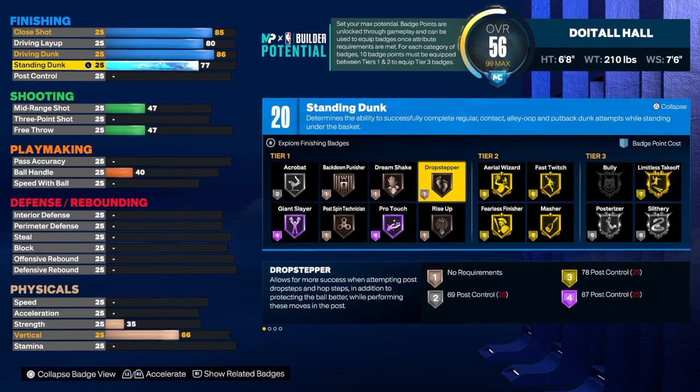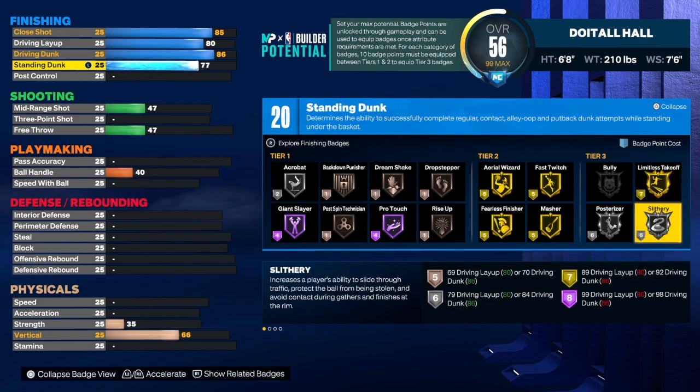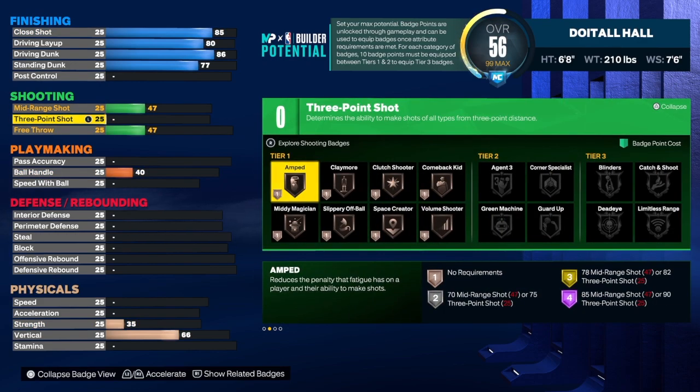The finishing badges I will use: Limitless Takeoff, Slithery, Posterizer, Fast Twitch, Fearless, Rise Up, and anything else you want to throw on. Keep in mind it's going to take a long time to unlock Limitless Takeoff on gold at tier three, so I would advise you to core Posterizer or Slithery first. Let's get into the shooting.